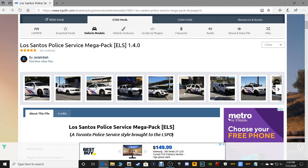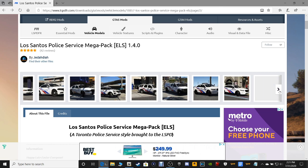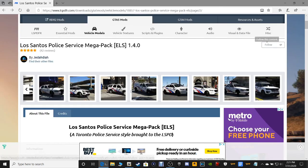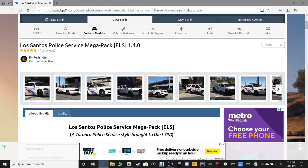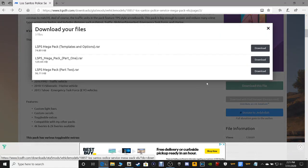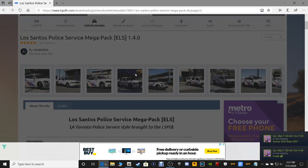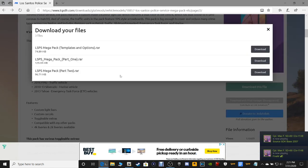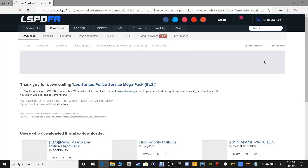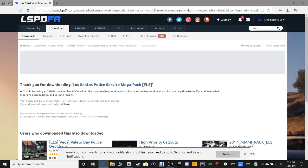This is a very, very nice pack. I had to look at it. I haven't even installed it yet. We are going to download this and install it, guys. It's ELS. Let's go ahead and scroll down and click download this file. It looks like there are two different parts to this, so let's download both parts just in case. Download part one first, and then we'll go back and get part two.